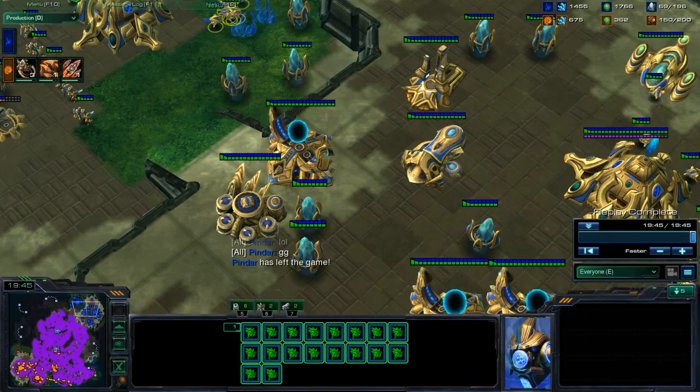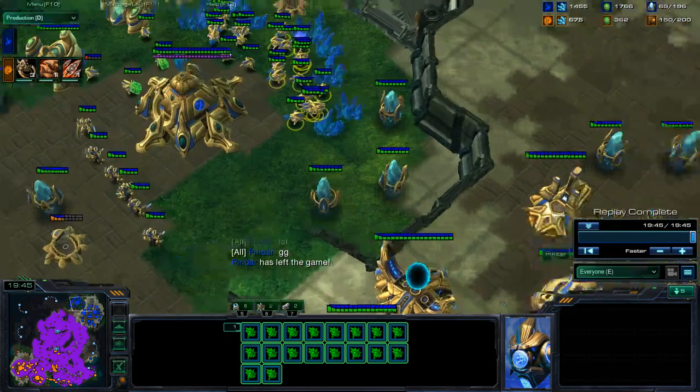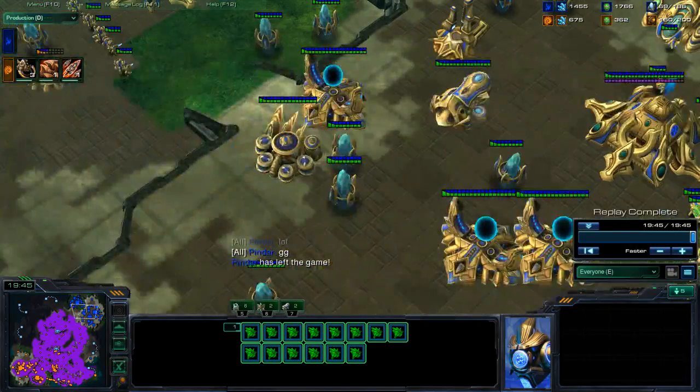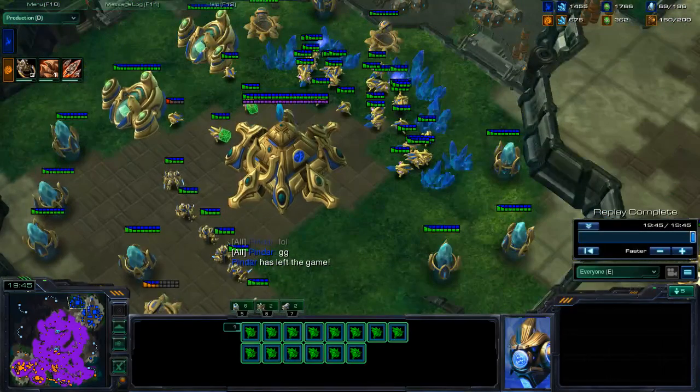What I would recommend against Protoss is the gate - it's a free gate robo-expand, which is literally you get a gateway, you get a robotics and then add on two gateways and get an observer out and then an immortal followed. As long as you aren't getting four-gated, of course. I don't know how common four-gates are - probably very common. I see a lot more three-stalker push and crazy proxy gateways and stuff like that.